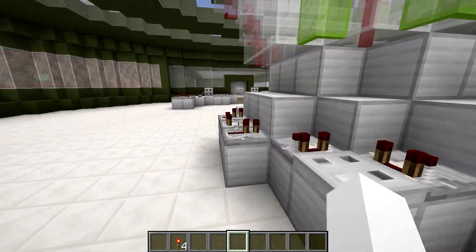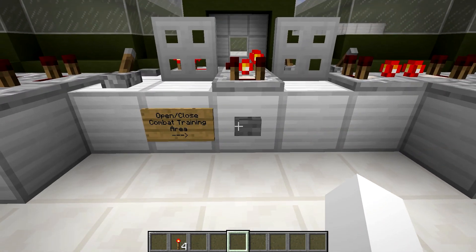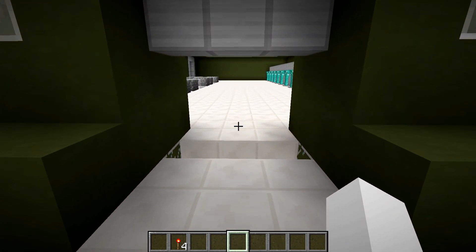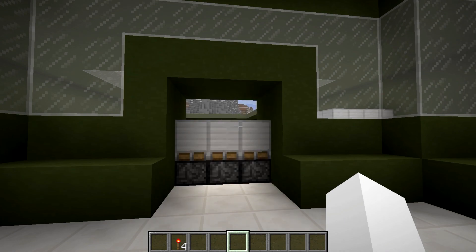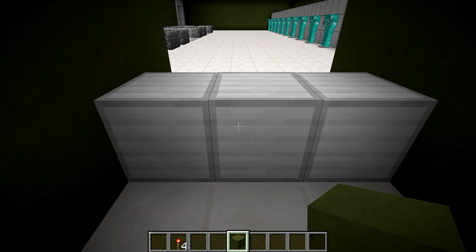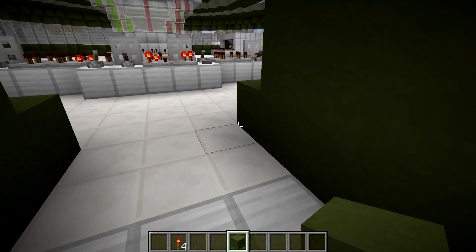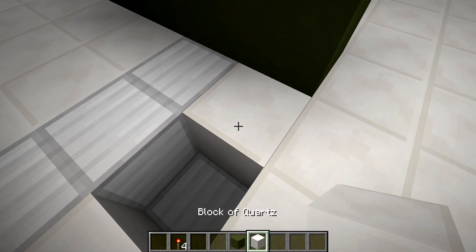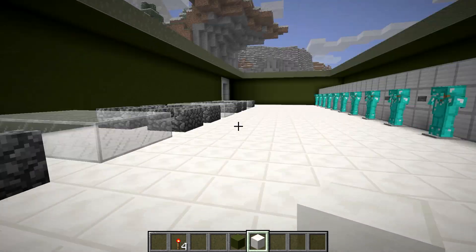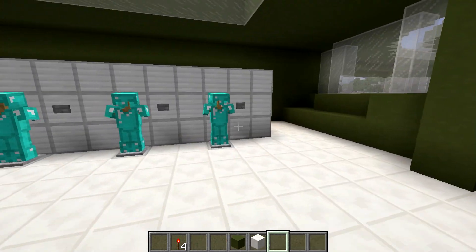That is basically about it for the inside, except for over here you can open and close the combat training area, which is probably the coolest part other than the nuke silo launching system. The cool thing about this door is it is a hipster door, meaning all the blocks go down underneath the door and there's no redstone in the walls. It is a long door — it does take some time — but there's no redstone hidden in the walls and no redstone hidden on this side; it is all underneath. To close it you have to come back out here and press it.